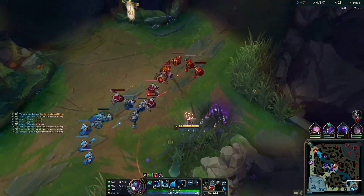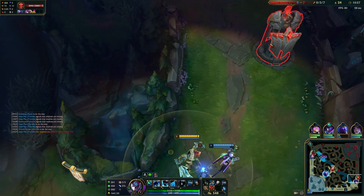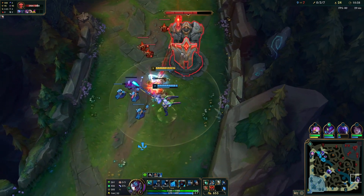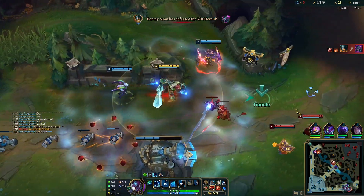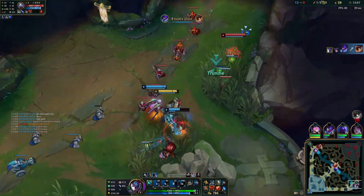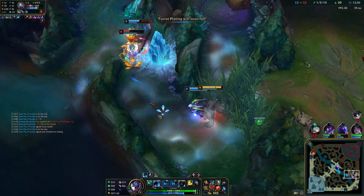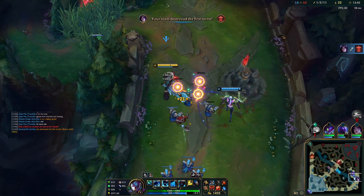They've gone mid, so we're going to push down this tower. Make sure you use your Q — it's an auto attack reset — and your W gives you attack speed so you can clear quickly. We then let the wave die under tower, which denied them an entire wave of XP and gold. Also, don't forget you can use Trundle's pillar to block the tower entrance.